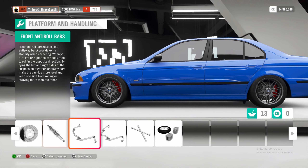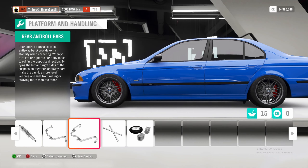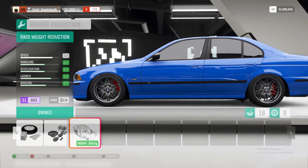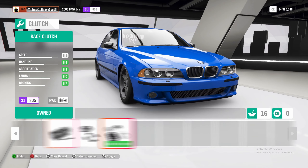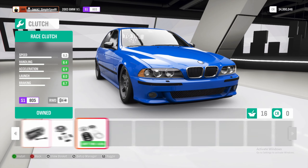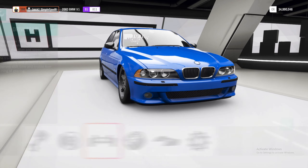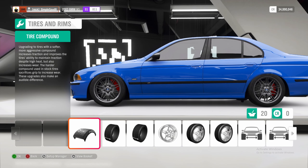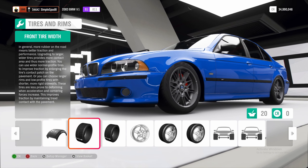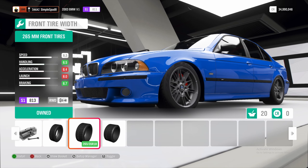Hey guys, welcome back to Forza Horizon 4. Today we're doing a drift build and tune for the 2003 BMW M5. If you enjoy the video or find it helpful, don't forget to like and subscribe. This tune is super easy to drift with — it's great for tandem drifting with friends. We'll go into the festival and I'll show you how to upgrade a stock car and then tune it.